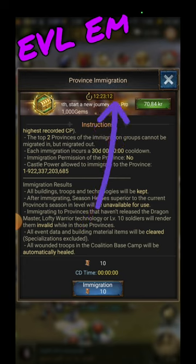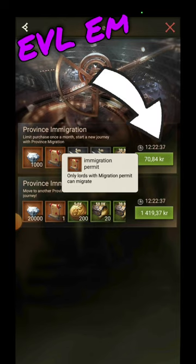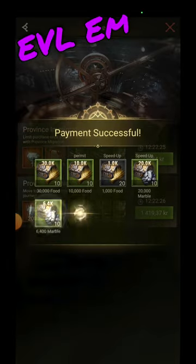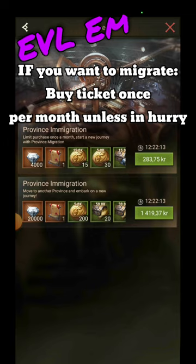At the top of the information box you see there's a pack — it says 70 on mine but it's the $5 pack. You get one immigration permit, and I needed 10 of them to move this castle. Each time you buy an immigration ticket the price goes up. I haven't bought one this month so the price is $5, but if I had bought one the price would be more. If I buy this ticket I get one more, and then you see the price is up.